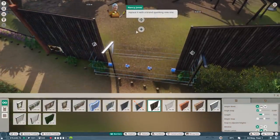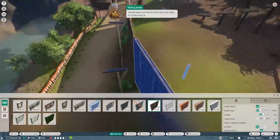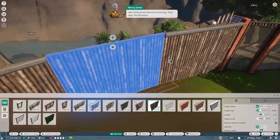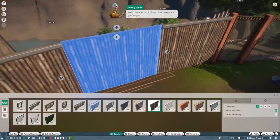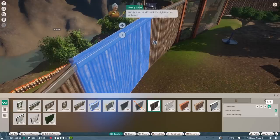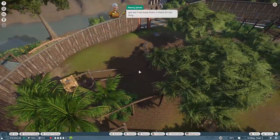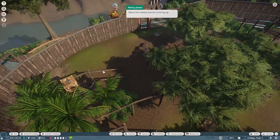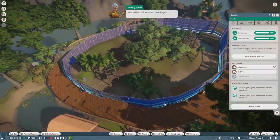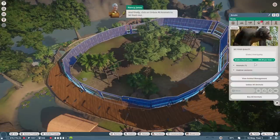Now that we've done that, we need to add climb-proof barriers to the top - that way the bonobos won't be able to climb out. Just make sure you've got the correct piece of barrier selected when you do that. Nicely done. I think it's high time we unboxed those bonobos - the poor things might get sad if we leave them in there too long. Select the habitat barrier to bring up the habitat information panel again, open the animals tab, and click on 'unbox all animals' to let them out.